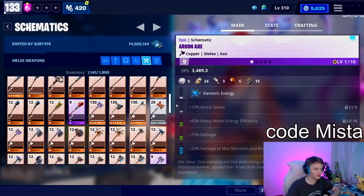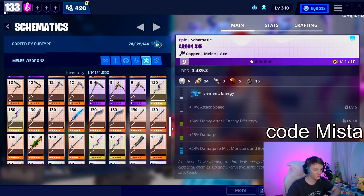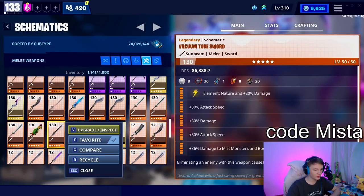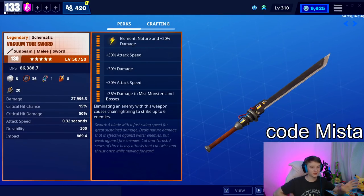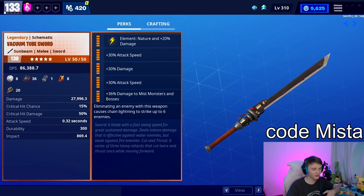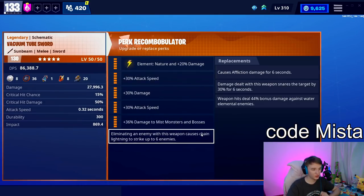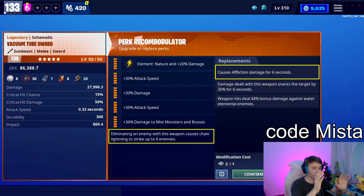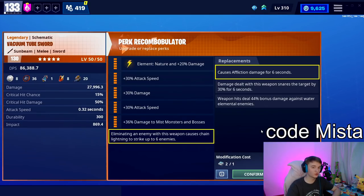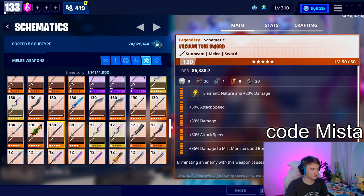The caveat is that vacuum tube weapons are not event weapons — they're in all the normal llamas. You can get them from normal missions. Vacuum tube weapons are all over the place, so there is absolutely no need to spend a Core Reperk on this. However, if you are really, really unlucky and have been completely unable to acquire one, maybe a single Core Reperk could be worth it on the sword, the revolver, the AR, or the shotgun.